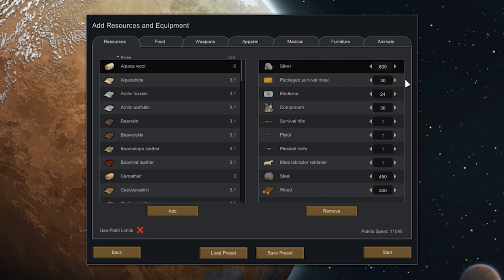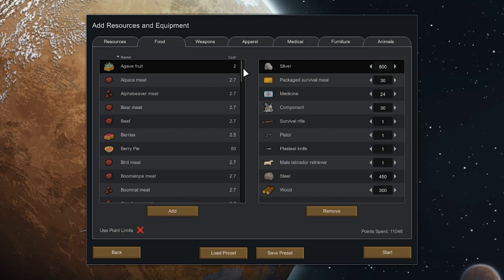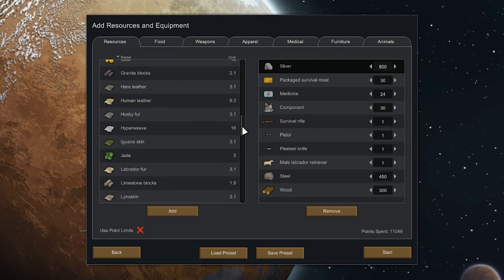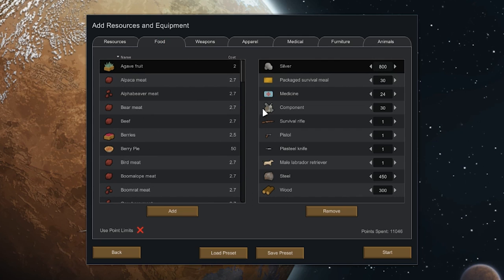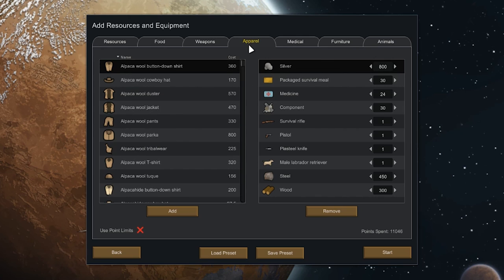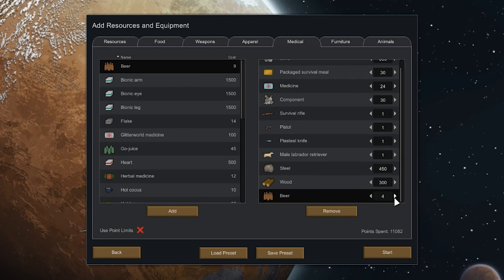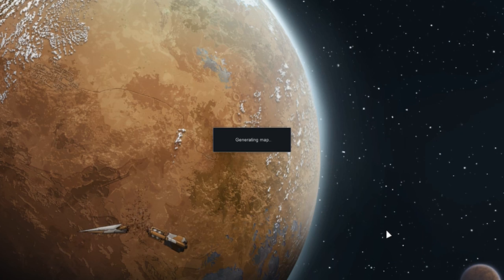Starting resources and equipment. Oh my goodness. We could add something in, or we could just go with it. Trying to think what would Bodega bring with him — he'd bring some beer. Damn, it's not in there. No beer? Can't believe it. Medicinal beer! Yeah, I knew it would be on here. Bodega's medicinal beer. That may seem a little OP, but I just wanted to add a bit of character to the start of the game.